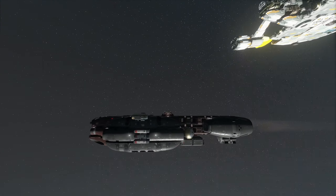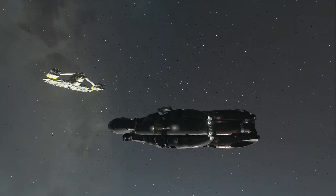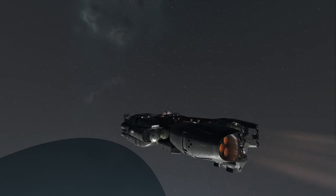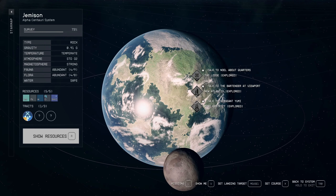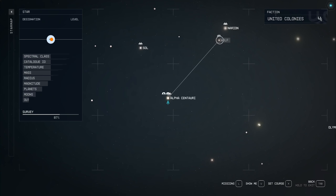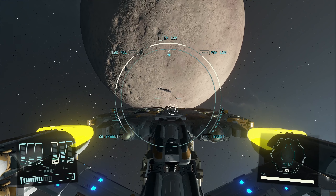We've got ourselves another ship - it's a cool little one. We can run it back to base. Looks like I picked up some contraband - I guess I gotta go to Wolf, The Den. Alright, well let's try that again.